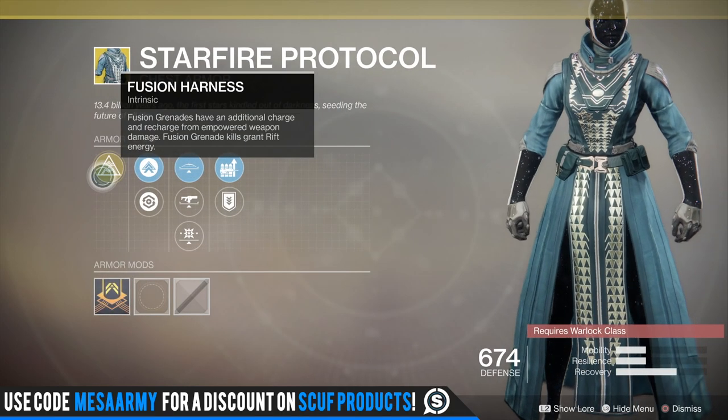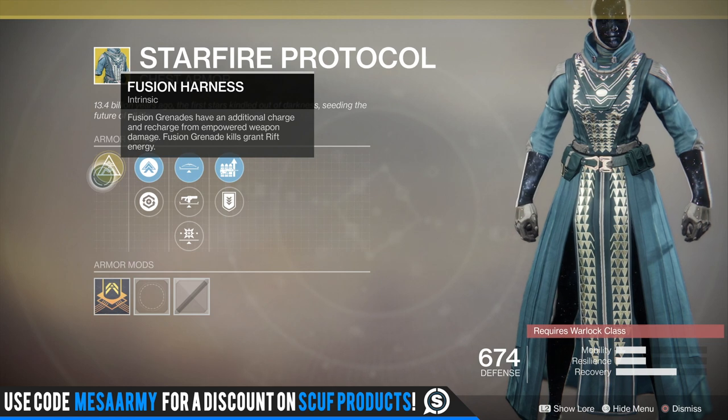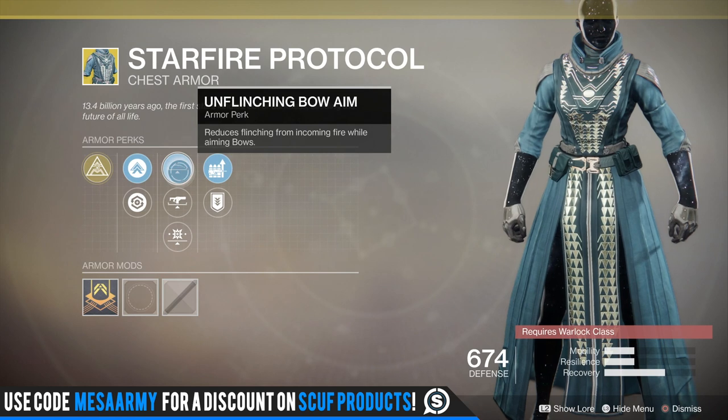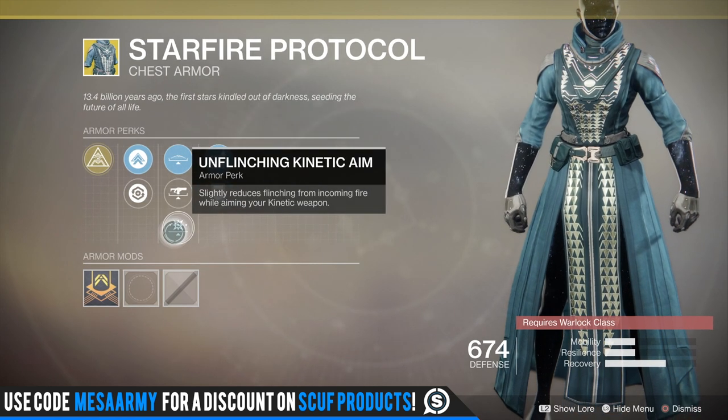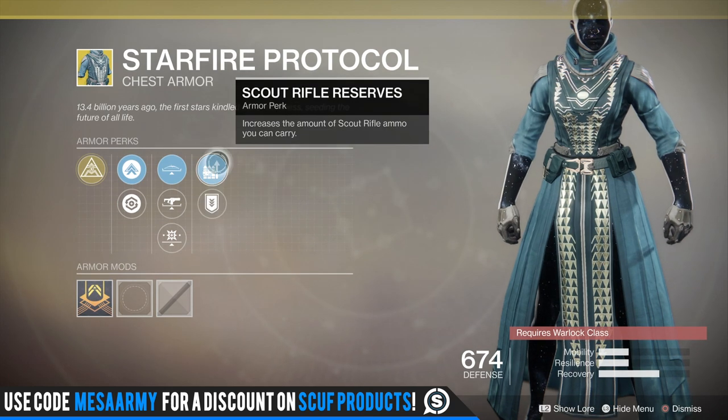Starfire Protocol for the Warlock. The main perk is Fusion Harness: fusion grenades have an additional charge and recharge from empowered weapon damage. Fusion grenade kills also grant rift energy. The roll has mobility, recovery, unflinching bow aim, unflinching kinetic aim, special ammo finder, and scout rifle reserves.